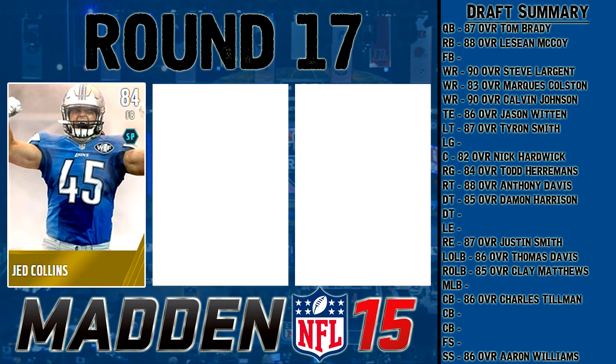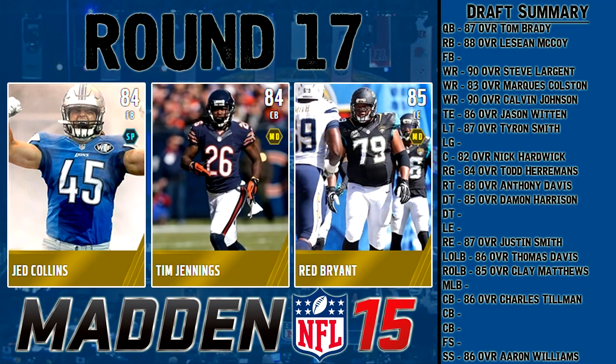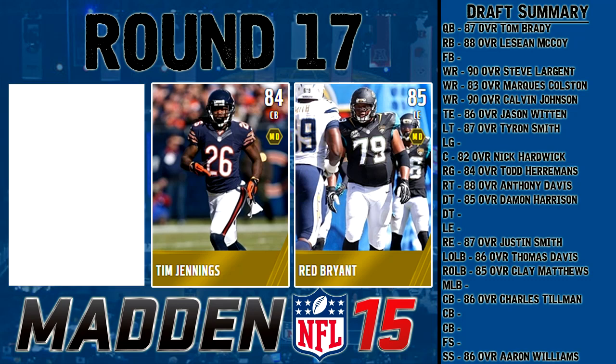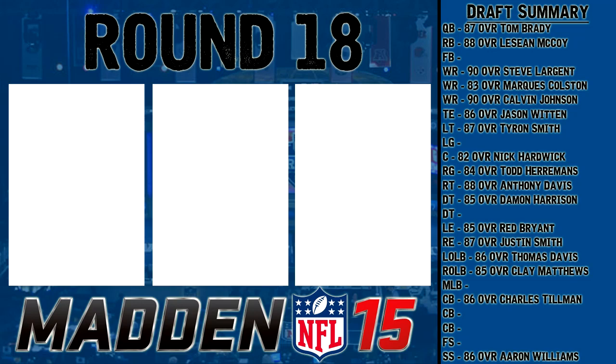Round 17 is 84-85 overalls: Jed Collins, 84 overall fullback; Tim Jennings, who we also had earlier in the draft; and Red Bryant, who also appeared earlier. I'm staying away from Jed Collins — don't need a fullback at this point. I don't really need Tim Jennings either. Red Bryant is kind of slow but in general he's going to be a good contributor, solid coming off the edge.